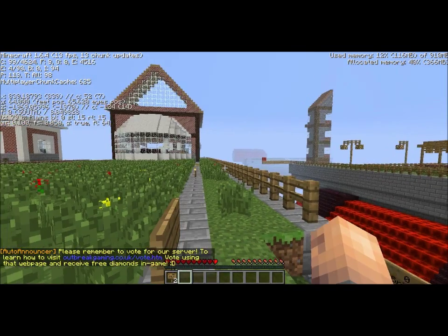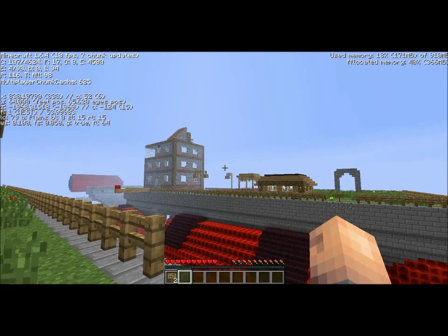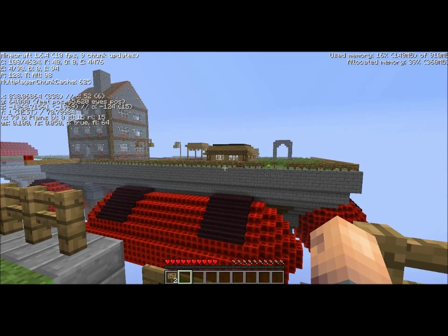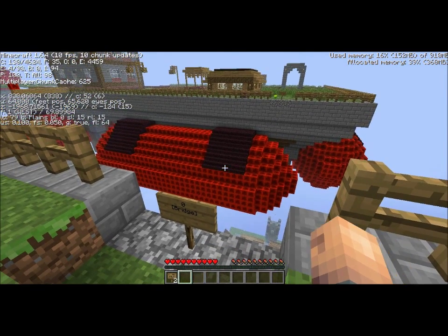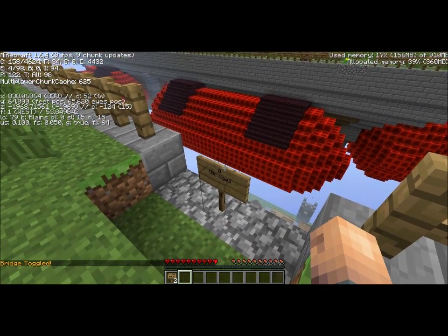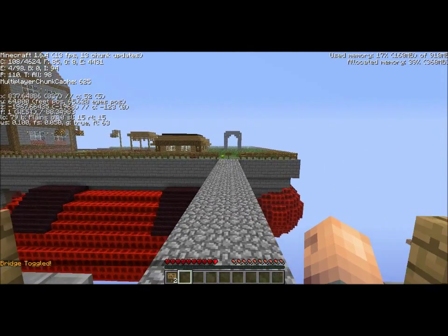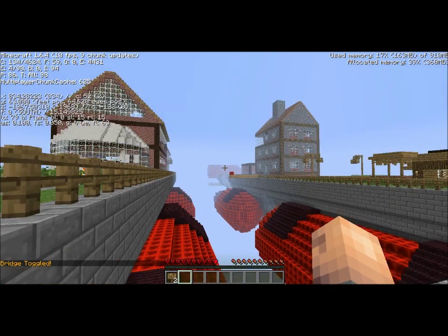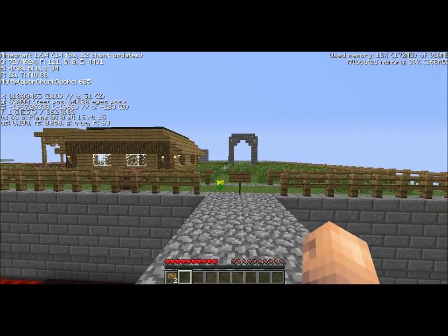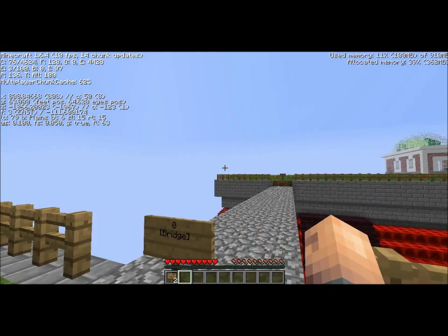Say you want to get from this island over to that one because somebody owes you money. You could jump, but it is a bit of a gap and you might miss. What you could do instead is use bridge signs — they're pretty useful and pretty easy to set up. You just toggle it like that, and there you go — an instant bridge jumps out of the sign, which you can cross with some ease, rather than having to jump and miss and face plant the ground.